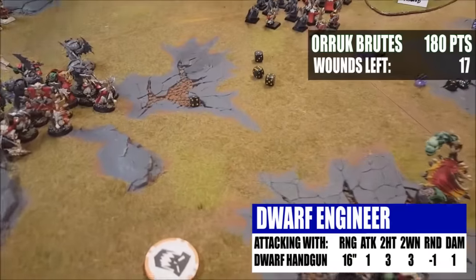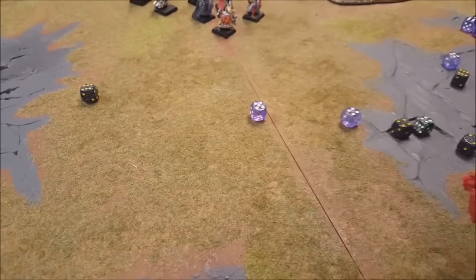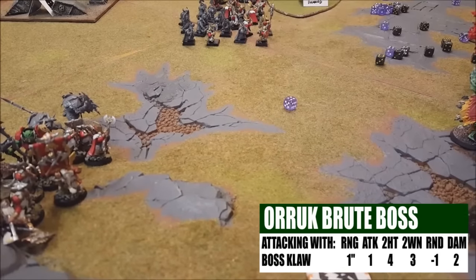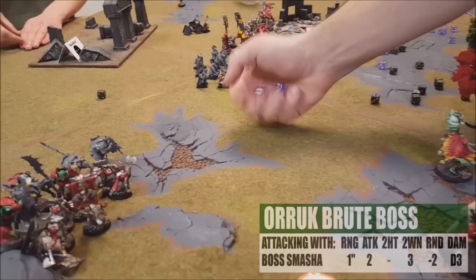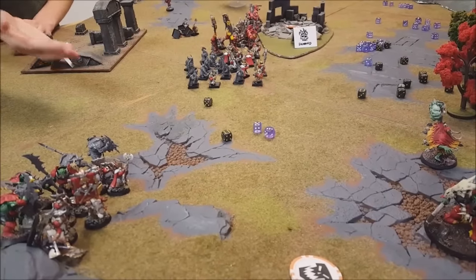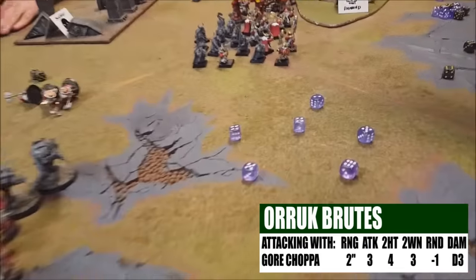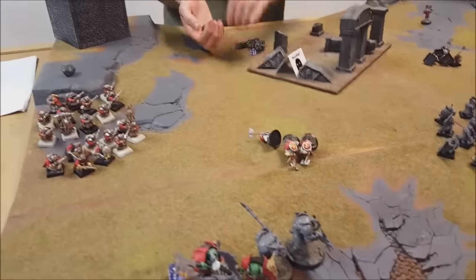The Engineer attacks back — hitting on fours, wounding on fours: two hits, one wound, no rend — saved. Brutes over there with no bonuses: boss hits on a four, wounds on a three — one wound, minus one rend; rolling the five-up save — got it. Boss Smasher: two wounds, minus two rend — looking for sixes, one saves through, doing three damage. The two Gore Choppers: hitting on fours, wounding on threes — four wounds, minus one rend.